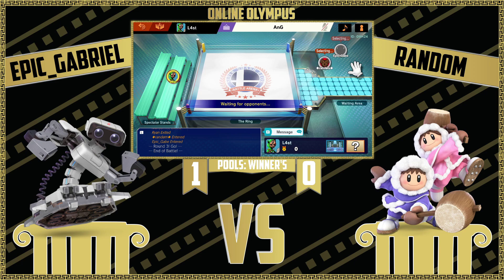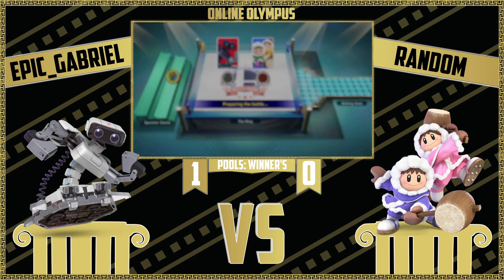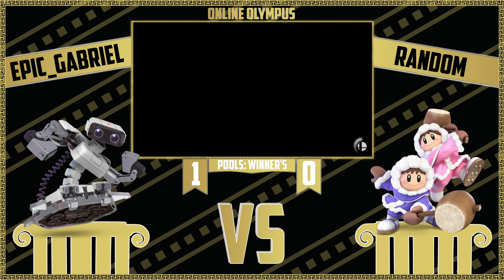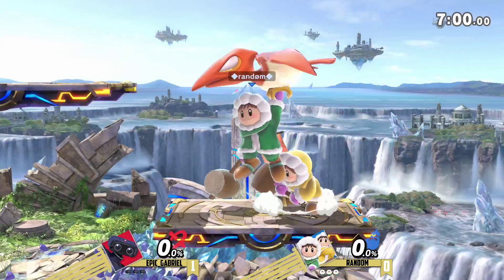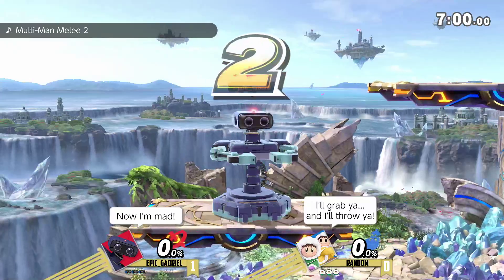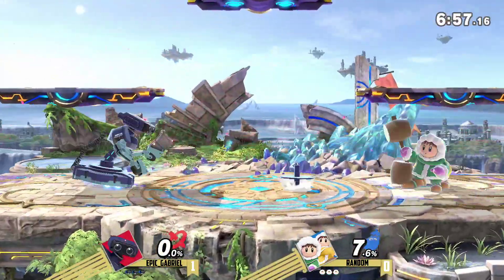Good stuff on Epic Gabriel for maintaining composure after that early deficit on the first stock and just working off of that. Right now it doesn't seem like Random really has an answer for Epic Gabriel's usage of Nair in the neutral, because any time he wants to get a desync started, Gabriel will just straight up Nair out of it. There's not much that Random can do because of how disjointing the move is and because of how fickle Nana's AI is.